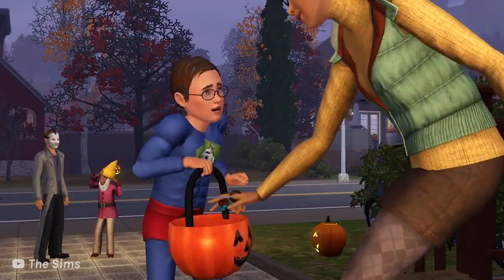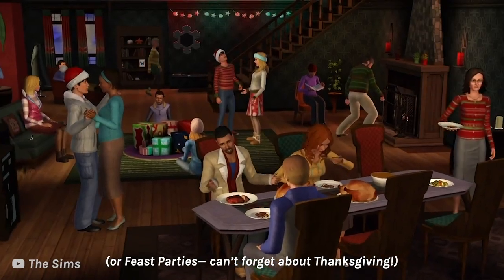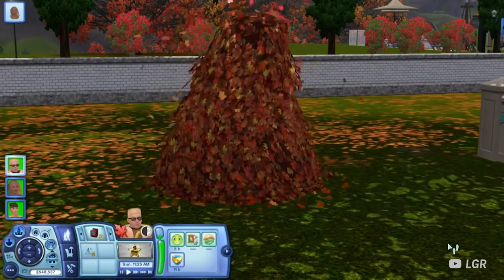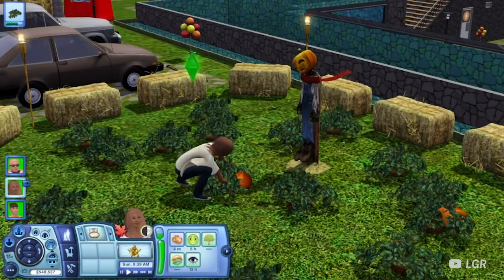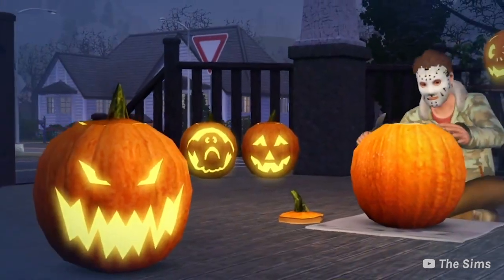Fall — this holiday is Spooky Day, the not-Halloween holiday. So you can trick or treat and throw costume parties. The addition of leaves comes with the Seasons expansion pack, so your sims can rake leaves, play in the leaves, and even woohoo in a pile of leaves. Your sims can bob for apples at the fall festival, go pumpkin picking, and carve their own pumpkins — which is a really fun family activity.